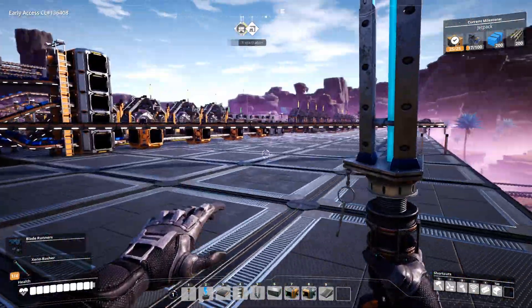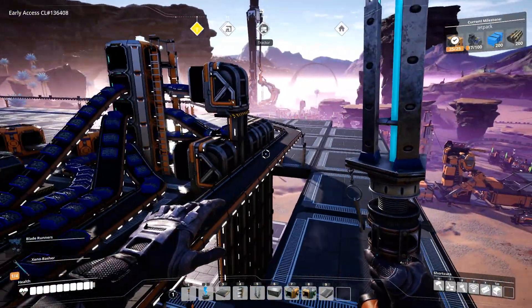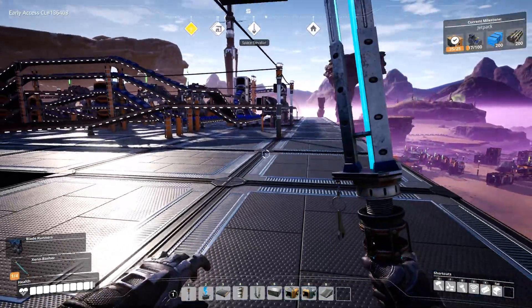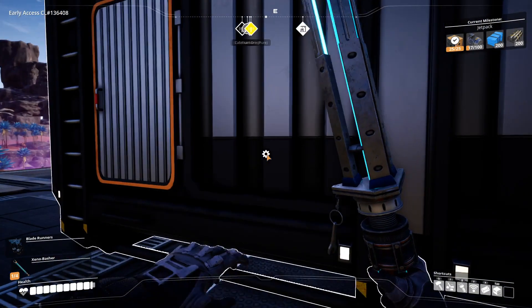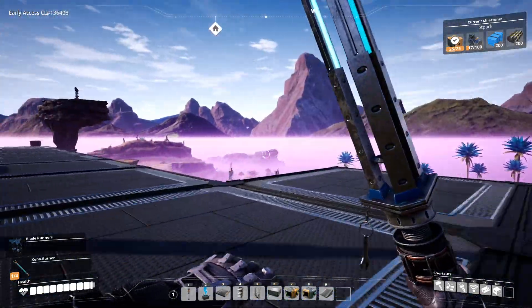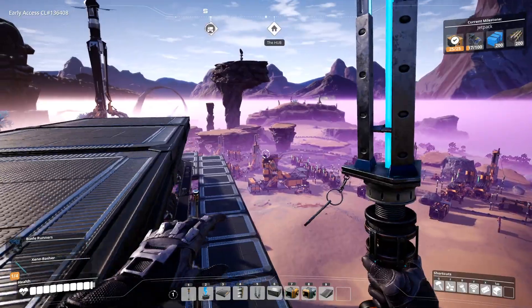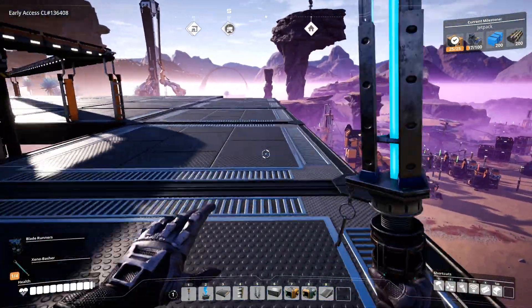See how many motors we have. We are getting a decent amount of rotors. I don't know how many we're getting per minute. We have lots of these, so I'll get three stacks — we'll put two of them into the hub. And then we'll go and get some plastic and rubber.